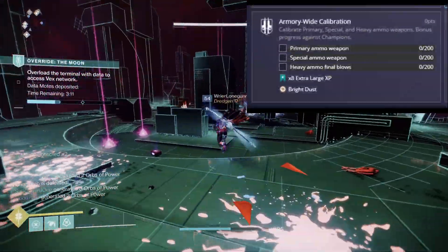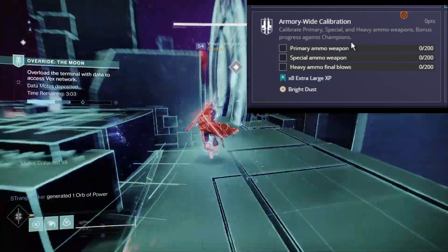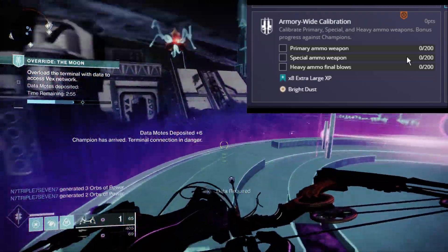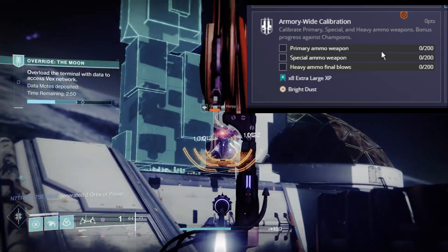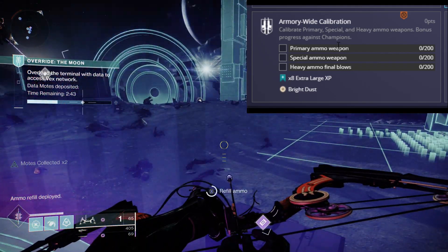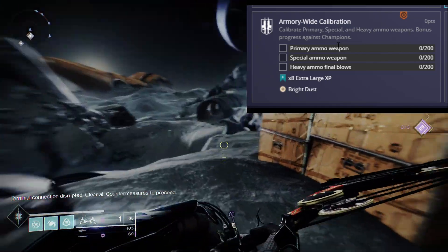Moving right along — Armory-Wide Calibration: calibrate primary, special, and heavy ammo weapons, with bonus progress against champions. You need to get 200 defeats with each ammo type. The challenge is worded a bit funny — the heavy ammo entry says 'final blows,' but the primary and special entries just say 'defeats,' which leads me to believe you just need defeats, not necessarily kills.